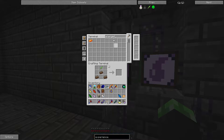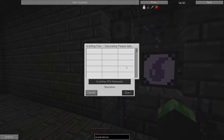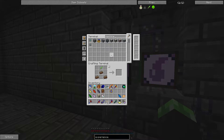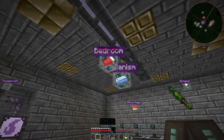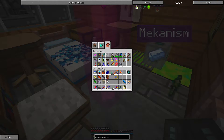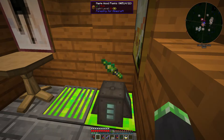Experience obelisk - that needs a machine chassis. Awesome. And we got an experience obelisk. This thing can store experience, a lot more experience than the liquid XP tank.